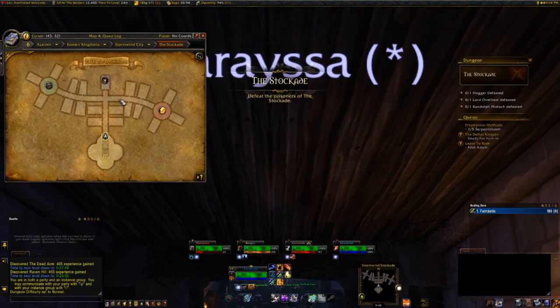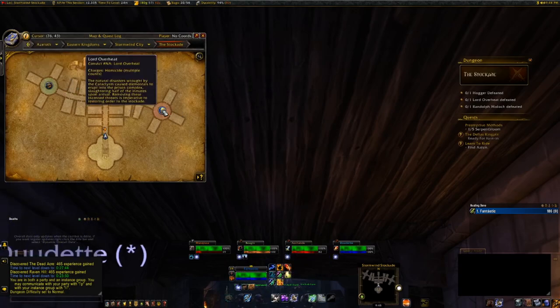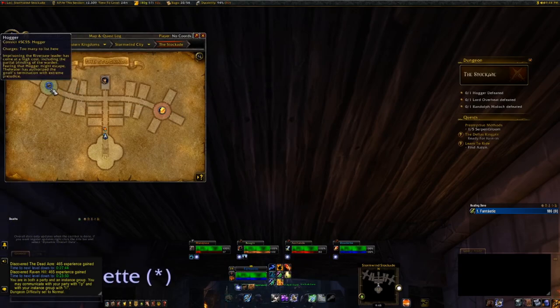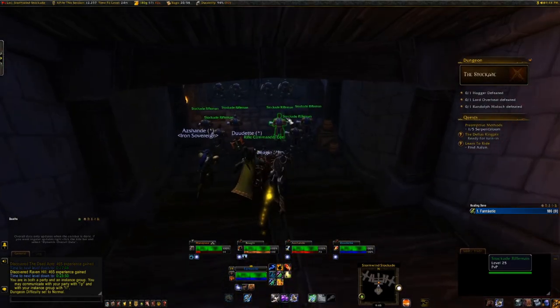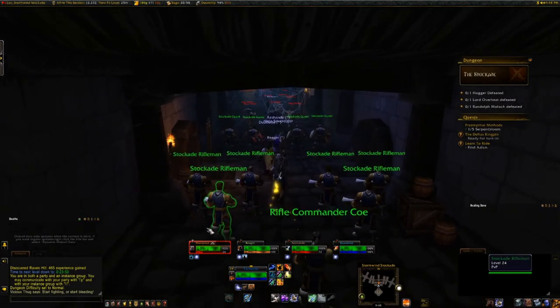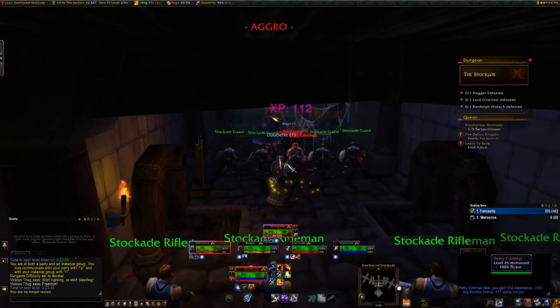Pretty straightforward — left, right, center boss. No real special abilities. He'll go invisible. He puts a fire dot, and Hogger puts a casting dot on people. There are quests to your left and to your right in each room. Unless you're a Horde, it's a little bit different.